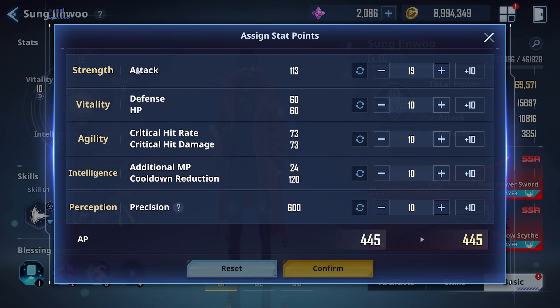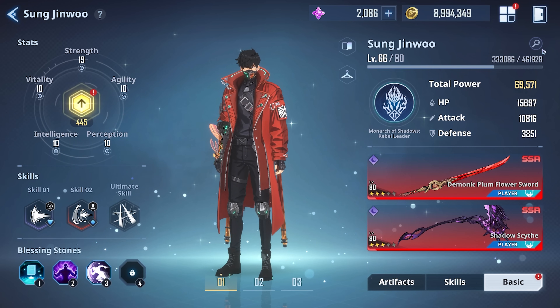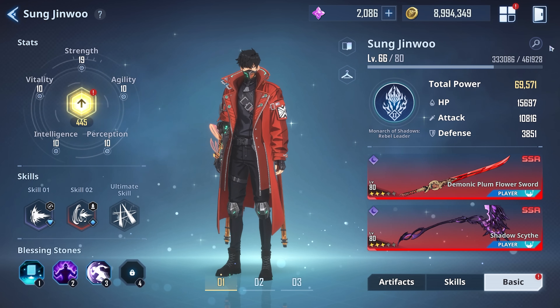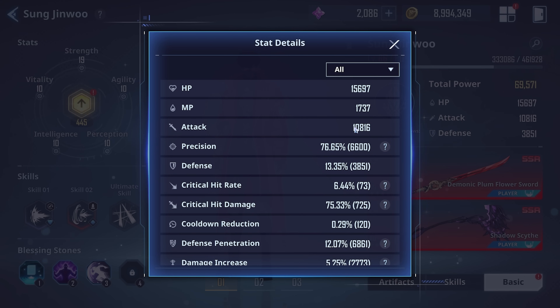It's hard to decide what to go for — should you go for strength, agility, or even perception? The first thing I want to highlight is this magnifying glass button, which is very important. It lets you key in to all your stats, and the two most important ones for Jinmu are the precision number and the critical hit rate number, since your artifact choices and stats will directly affect these two the most.